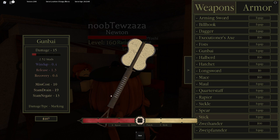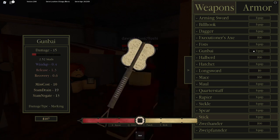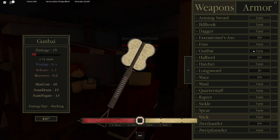Here you see damage type. Marking damage means you hit somebody and it does no damage but marks them, then you hit them again and that's when it does damage - only 15 damage but it has a very good wind up, release, and recovery. Wind up is when you're about to attack, release is when you hit somebody, and recovery is when you get your weapon back to normal stance. Miss cost is stamina - if you miss you lose 10 stamina.